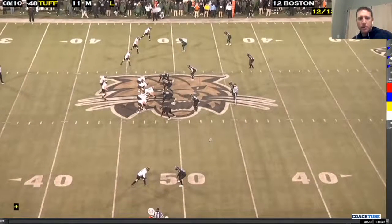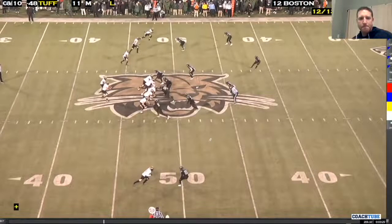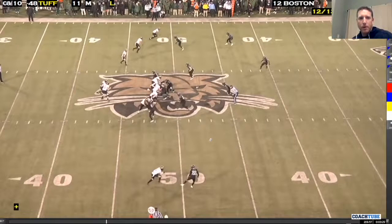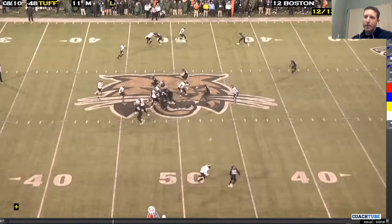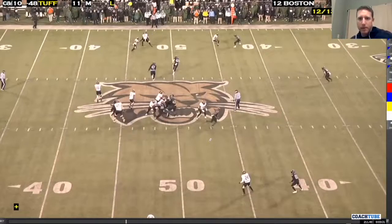Here's another look at the bubble — same thing. We got good numbers in the box here. That mic is tight, he's going to trigger him for the run. Let's spit out the bubble. As you can see, we're not blocking that defensive end, so if we ever had to turn this into a quarterback run, we have the ability to lead the defensive end.